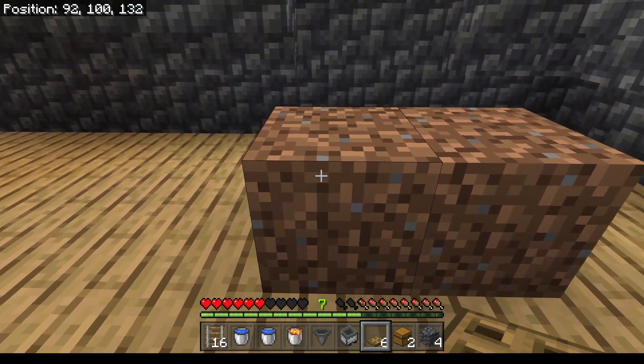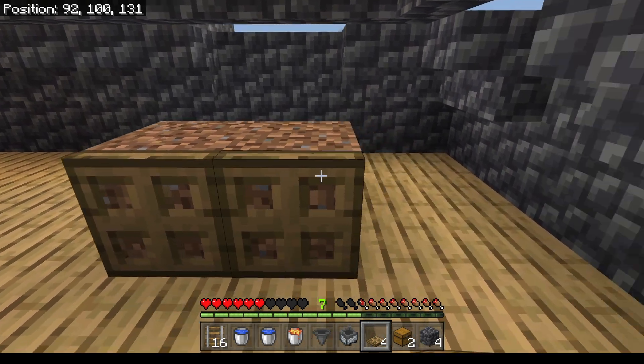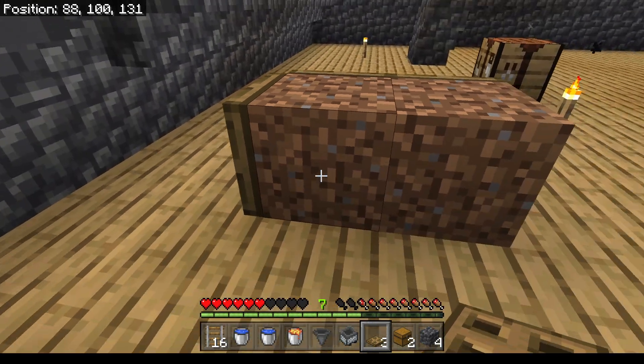To the sides of the dirt blocks I am going to add some trap doors. This will hold in the water that we will use to fish.